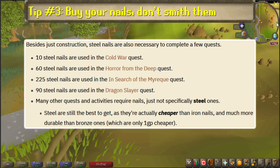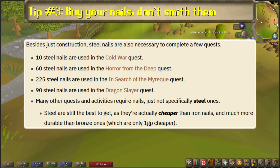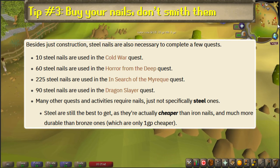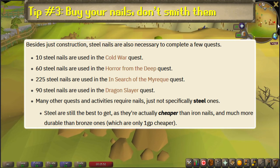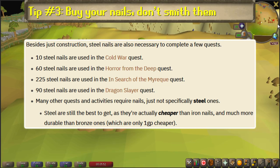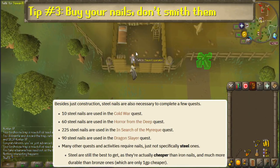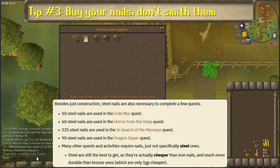Number 3: Buy your nails, don't smith them. On top of training construction, several quests require steel nails, nearly 500 in total. So to save yourself the hassle of having to grind out the ore, smelt it, and then smith it, just go to the sawmill operator northeast of Varrock to purchase steel nails for 3GP each. You can right-click buy 50 without worrying, as they don't increase in price as the stock changes, like most store stocks do.